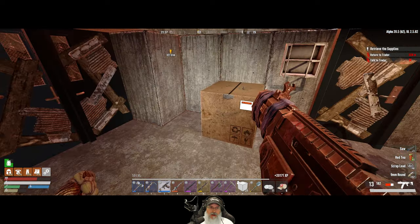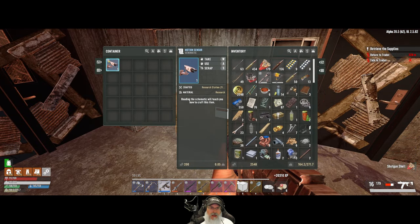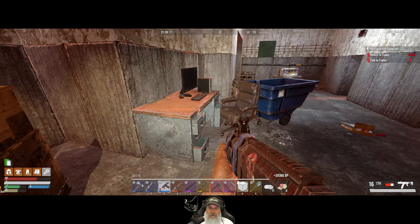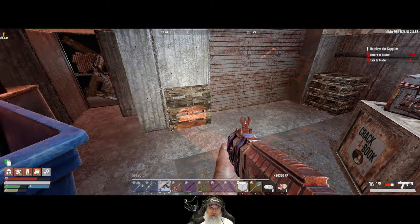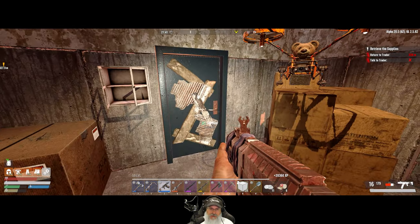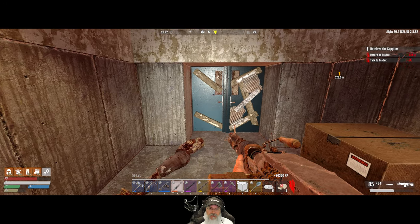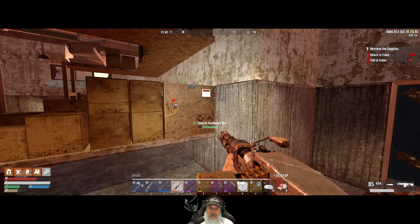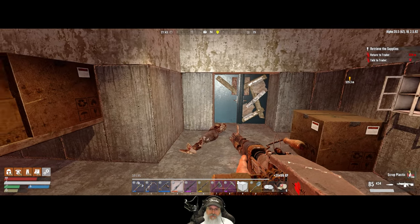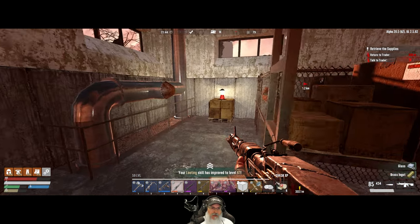All right let's loot this. We might want to use that at some point, let's learn it. We probably better deal with these guys because it looks like that door's not going to hold up forever. There's a few of them so we'll use little friend. We'll keep on looting while we're waiting for them though.